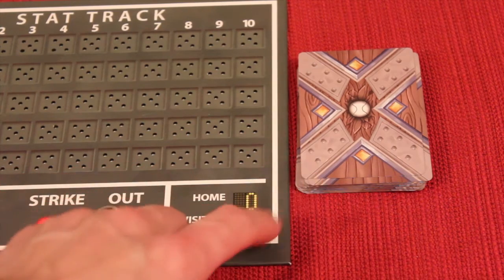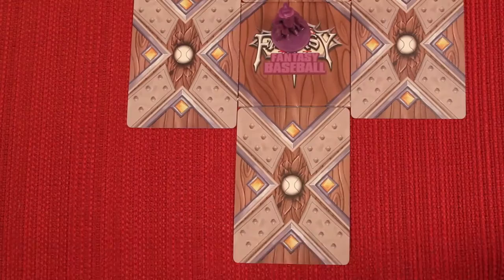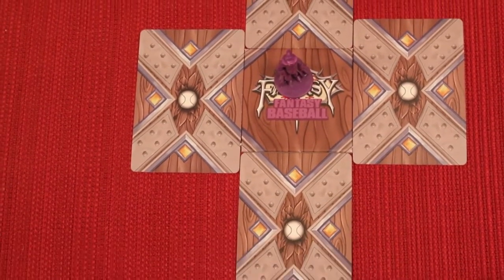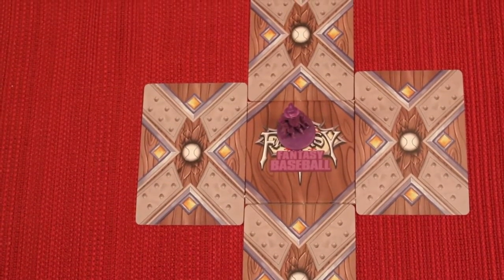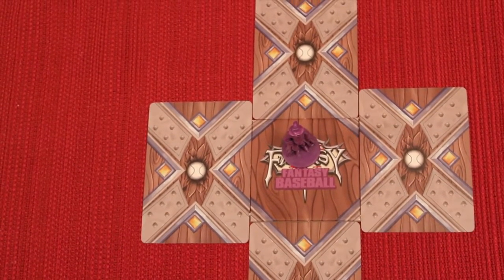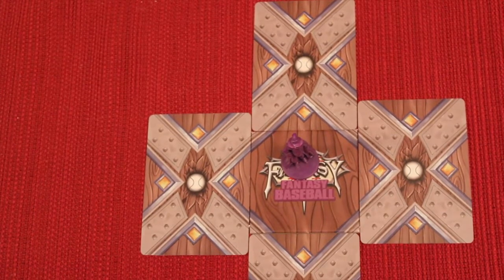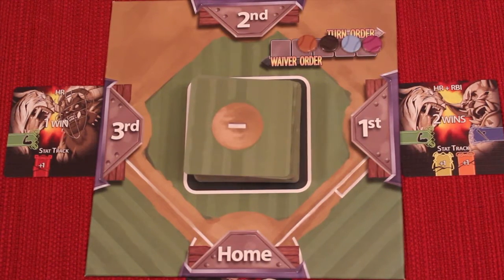Normally after the board's been prepared for the round we would go through free agency, but it doesn't happen in the first round so we'll skip it and come back to it later. Once those four win cards have been placed face up, all players are going to select which four of their six cards they're going to play that round. It looks like a diamond — in the middle is the tile and we have first, second, third, and home placed face down, then you put your wizard on top when you're done selecting.